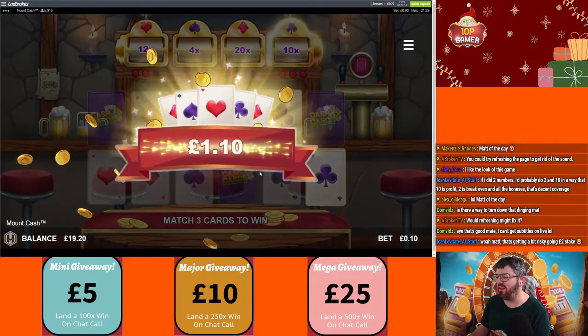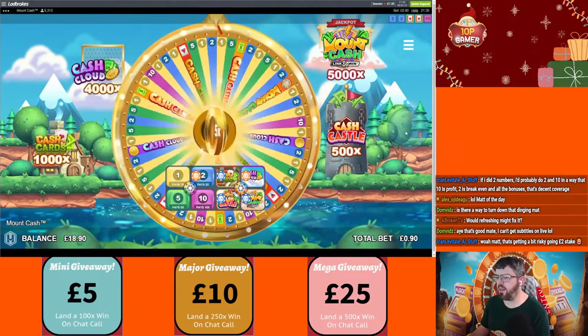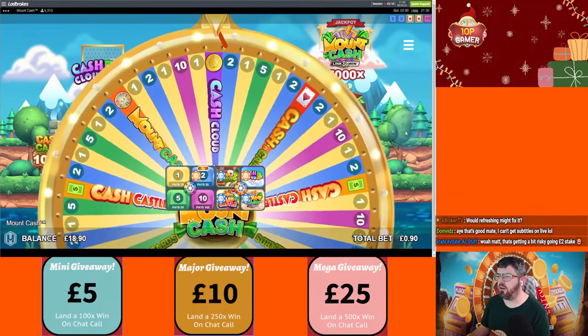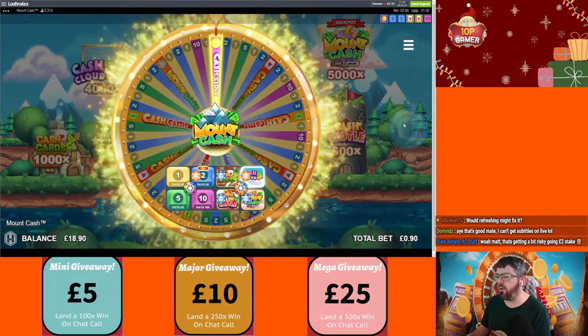Getting a bit risky with the two pound stake. You nearly saw the 200p gamer there — he's been around before. 5x on two — that'd be nice at the moment. Oh, it's gonna come out, we got the cloud. I've got 30p on this — 30 actual p, okay.